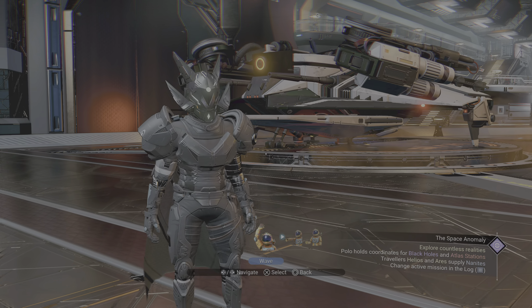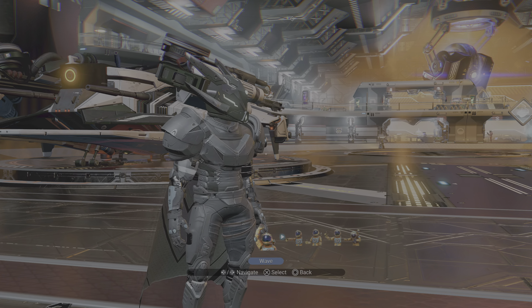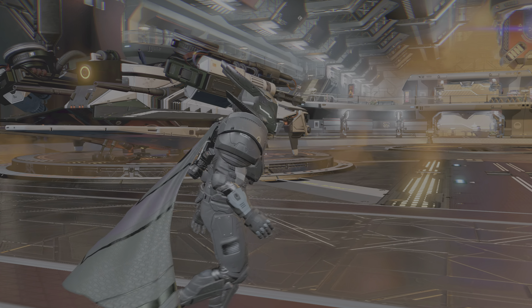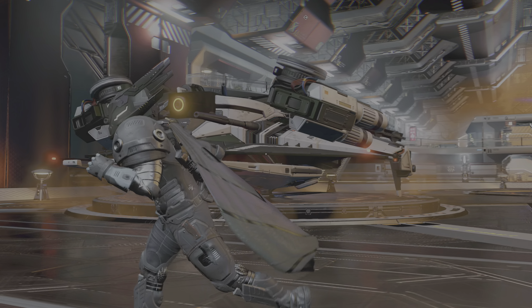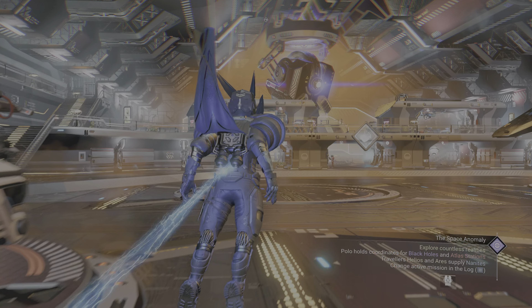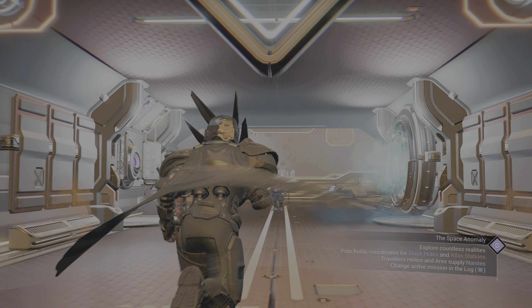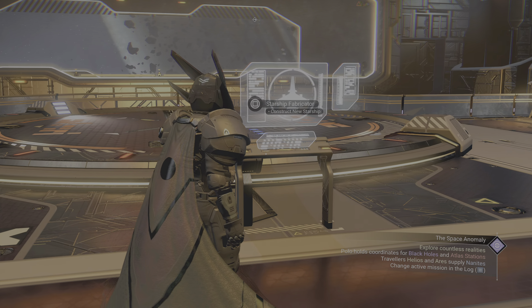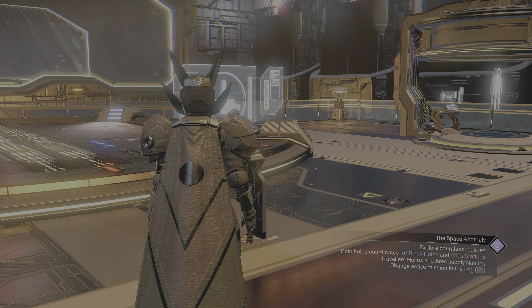Hello fellow travelers. In this video I'm just going to quickly build and customize my own ship. I've already got the body parts which I hunted in my other videos on my YouTube channel. I'm trying to build an X-wing style ship. Let's go to the customization area — it's called the Starship Fabricator. This is basically a new update where you can construct your own Starship.